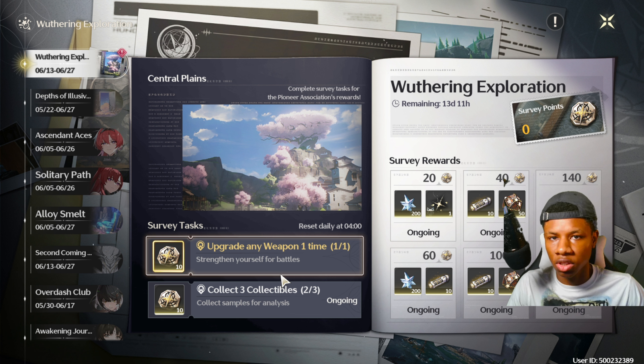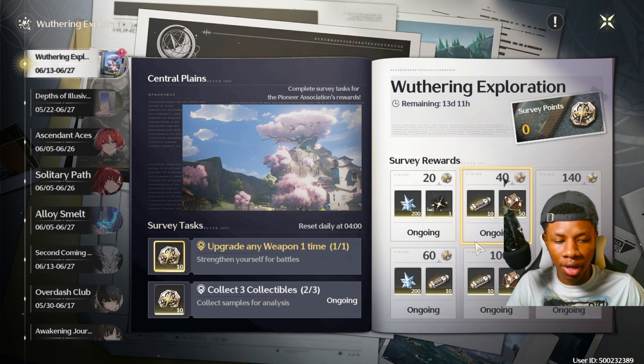Then of course upgrade any weapon one time — that's really simple. All you have to do is upgrade your weapon and you clear that task. The survey tasks reset every single day, and I'm pretty sure they only give us two tasks per day, so make sure you complete those two tasks.